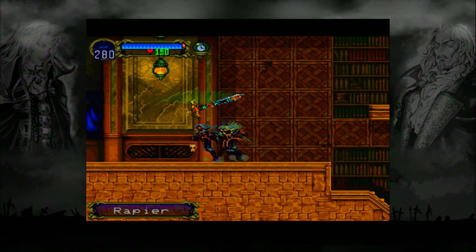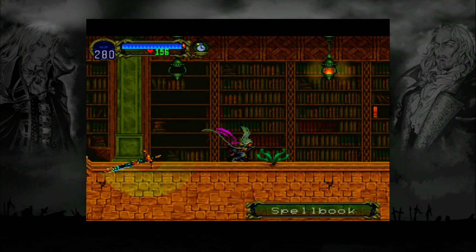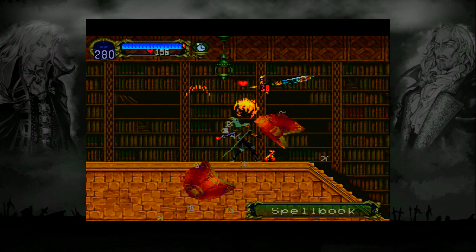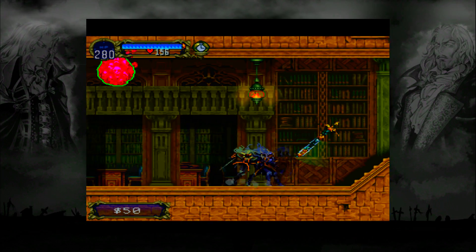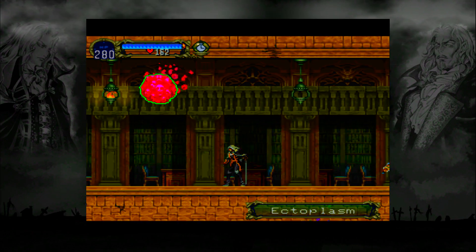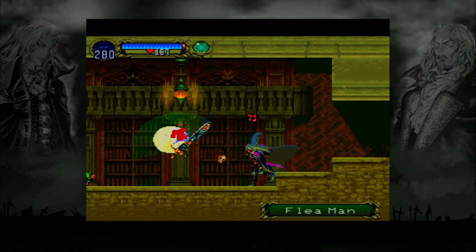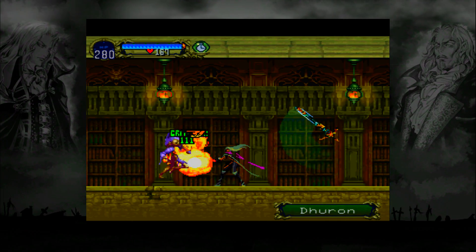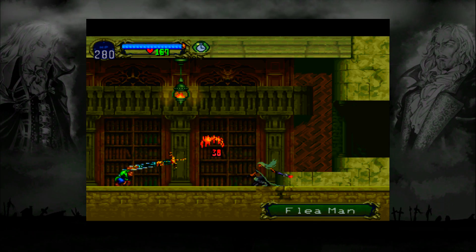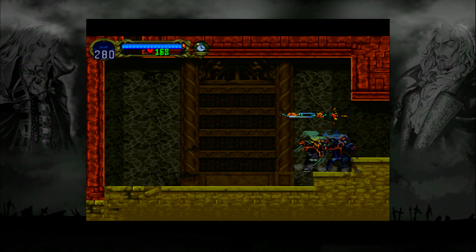We're almost done with the normal castle, which is impressive. Here's my plan for the inverted castle: I'm going to immediately make a beeline for the Alucard Shield, then go straight for the Crissaegrim — the best sword in the game. Once we have those two, we make a beeline for the hardest boss in the game and beat him mostly with the shield, using the sword a little. After that, we'll use the gas cloud spell to farm final guards, since they've killed me so many times and they give you basically a level each kill.